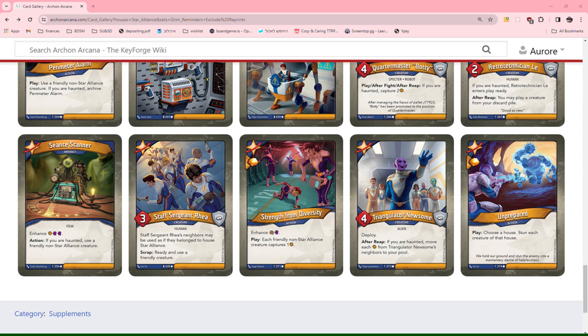Strength from Diversity — diversity is very important, I love diversity. Enhance: capture, sloppy. Play: each friendly non-Star Alliance creature captures one Amber. If this didn't have enhancements I would give this a 0 as a situational card, but given that it also has two bonus icons, I give this a 1.